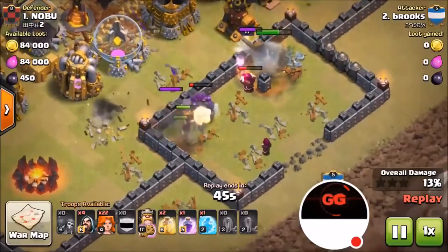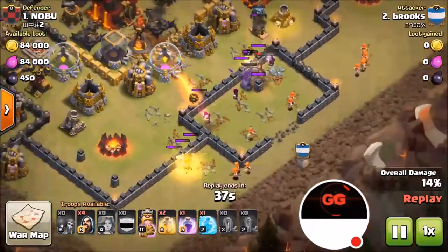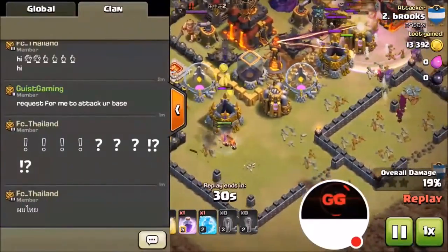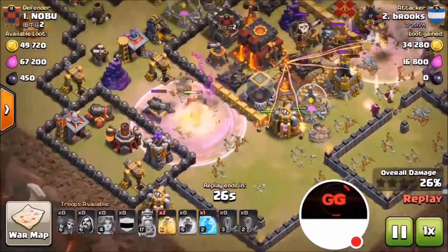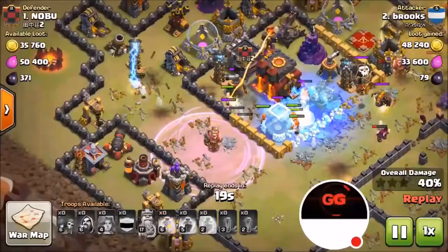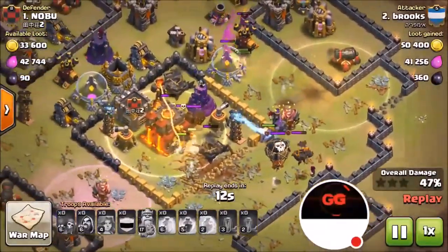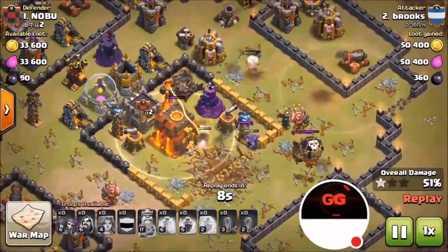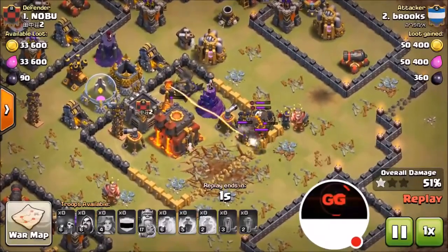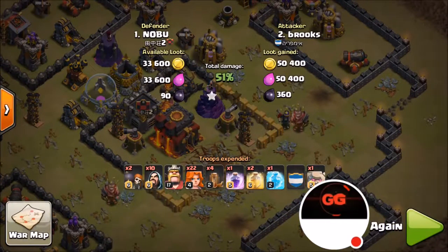He should have put his wall breakers in and opened up this compartment before sending in the valkyries. Now they have to sit and take damage — though valkyries are completely OP right now. They actually got demolished, so he made a mistake. He should have thrown everything in together because valkyries work best when grouped with a golem and other troops since they spin in a circle. He only got the one star but could have got two.